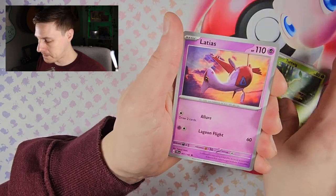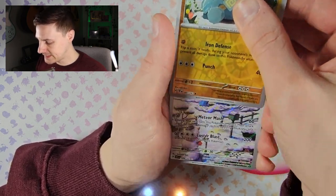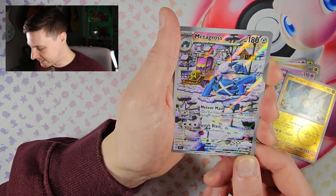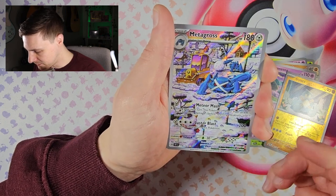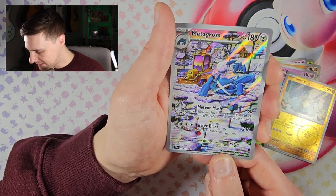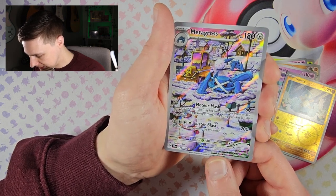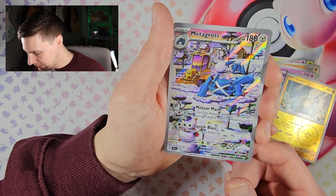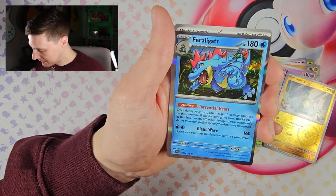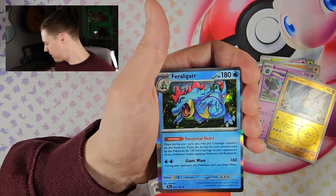Next pack: Ivysaur, Tour Twig, Gladiath, Great Tusk, Bronzong, Golett, and Metagross — that's a nice card, out in the snow, one in the background. Very nice card! And there's the Feraligatr I was talking about in the Hollow. I like Feraligatr — I'm from that era where back in the day Feraligatr was a beast!